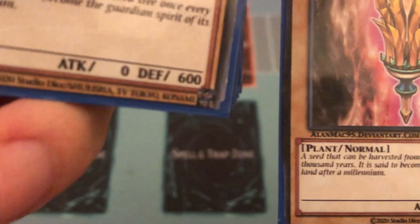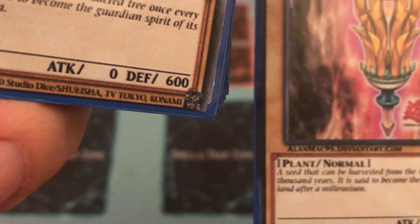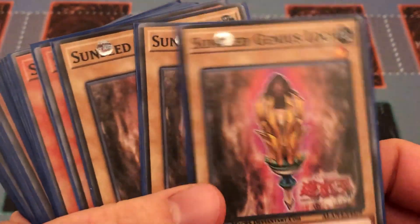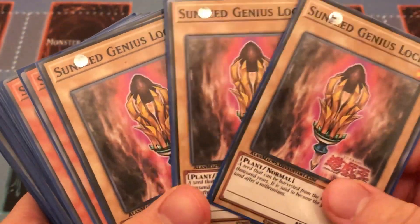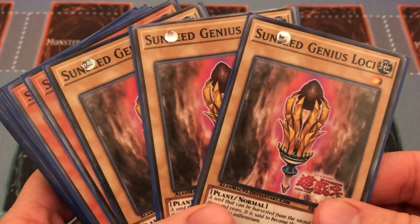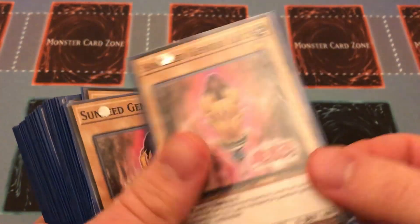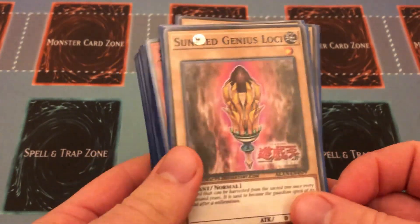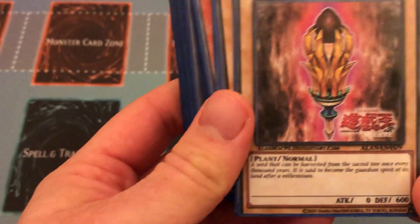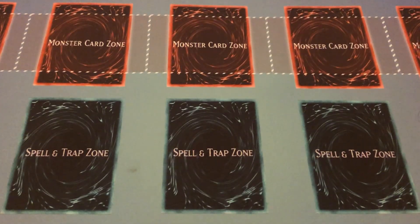I want to give a big shout out to Alan Mac 95 on DeviantArt — that's the web page where you can get your own amazing Sun Avalon proxies. They do amazing proxies for all newly revealed cards as well as some anime ones if you want to make anime-focused decks. If you want to play around and playtest with brand new revealed cards, go visit their DeviantArt and print out your own proxies — amazing, amazing work. Thanks again, Alan.